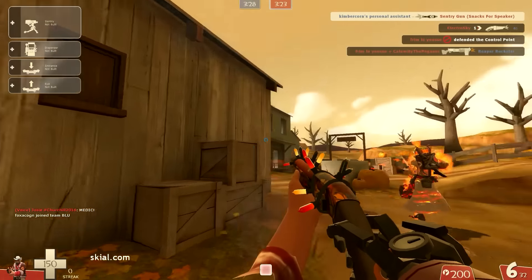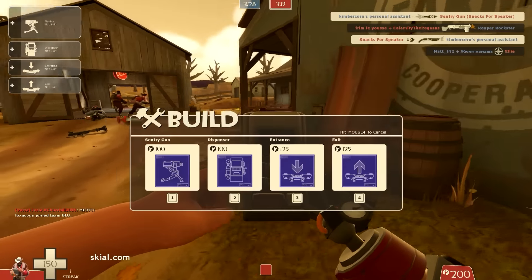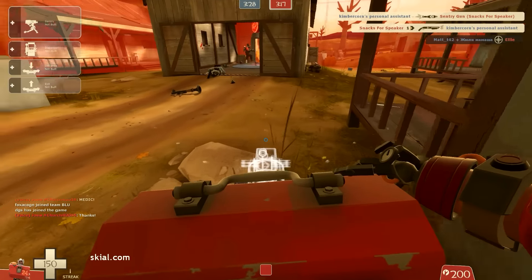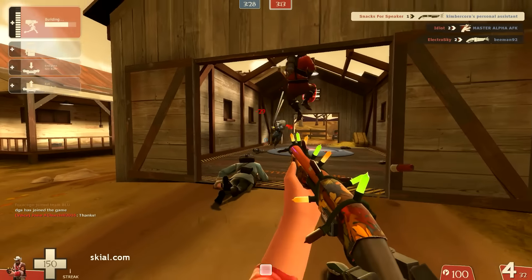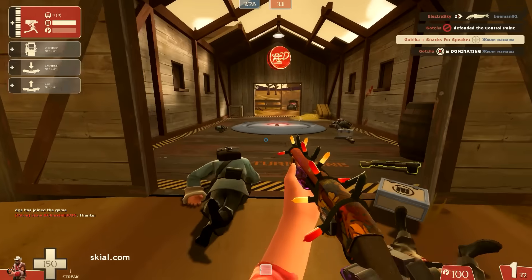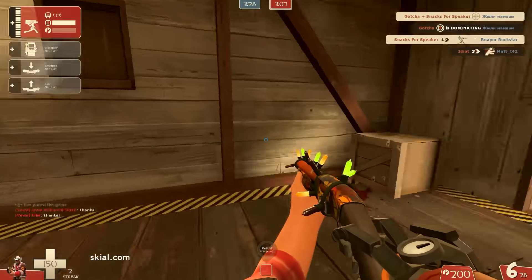And here it is, one of the ultimate loadouts in my opinion, probably one of the best in the entire game — not only for its surprising nature, but it's terribly effective. Engineer, running the default shotgun, sexy skin optional but preferred. And the dreaded, the most hated: Mini Sentry.